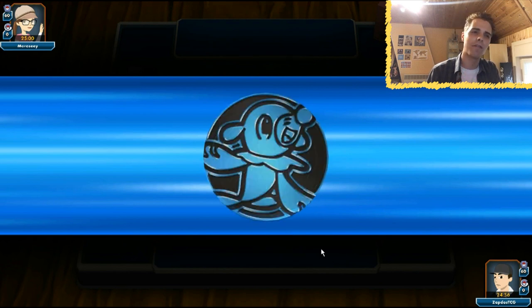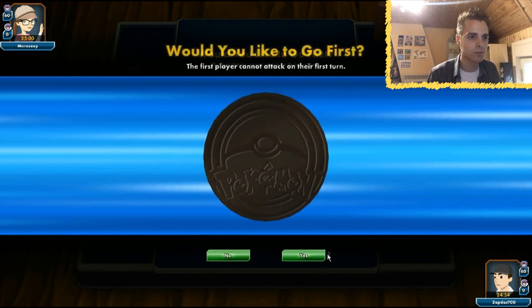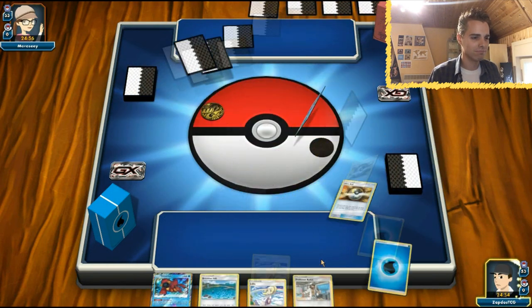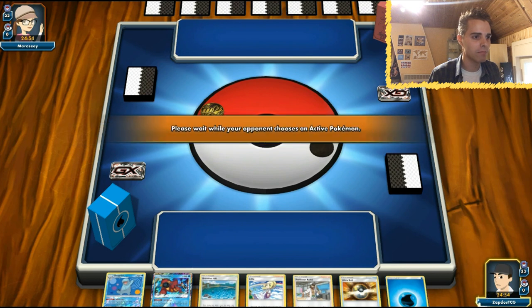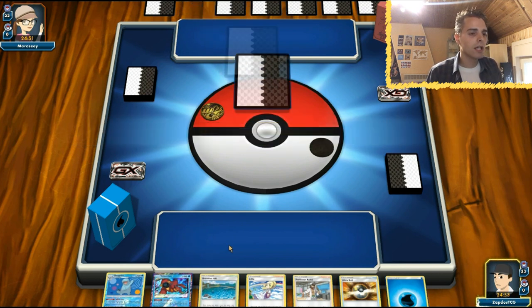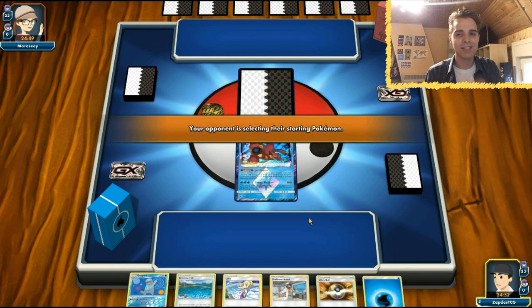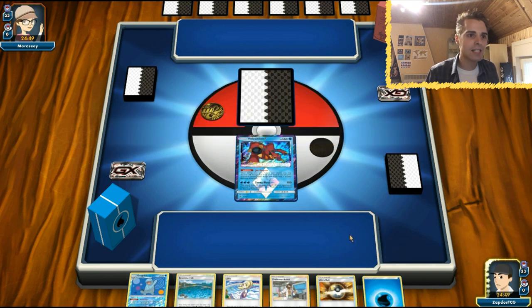Hopefully this time around we will do a little bit better. We start with a Volcanion Prism Star - that's kind of okay. We just need to get a Wooper out. The good news is we don't start with Lapras against the Shrine deck, as seen in the last game. Starting with a Lapras is nice, but that Shrine shenanigans does hurt a lot.